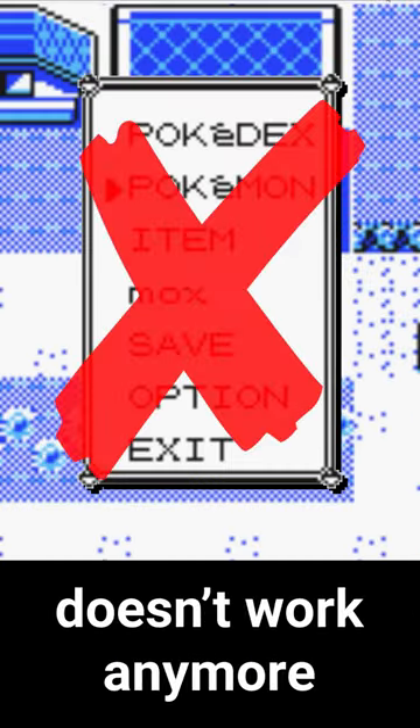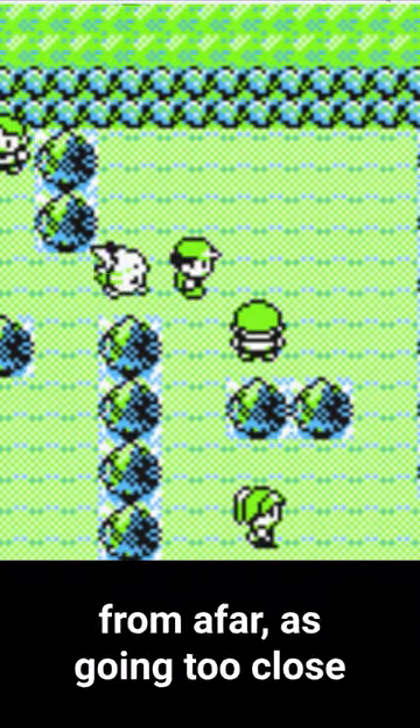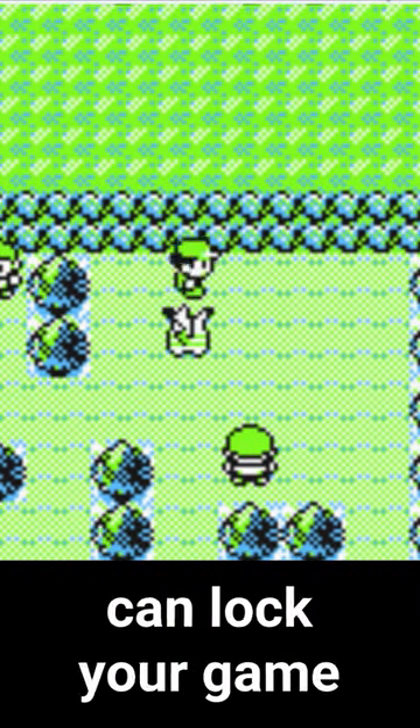You'll also notice the start button doesn't work anymore. Head up to Route 25 and defeat the youngster mentioned earlier. Be sure to let him see you from afar, as going too close can lock your game.